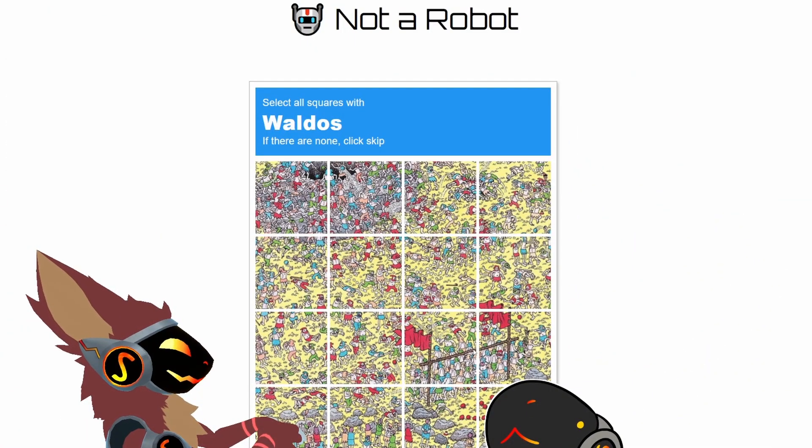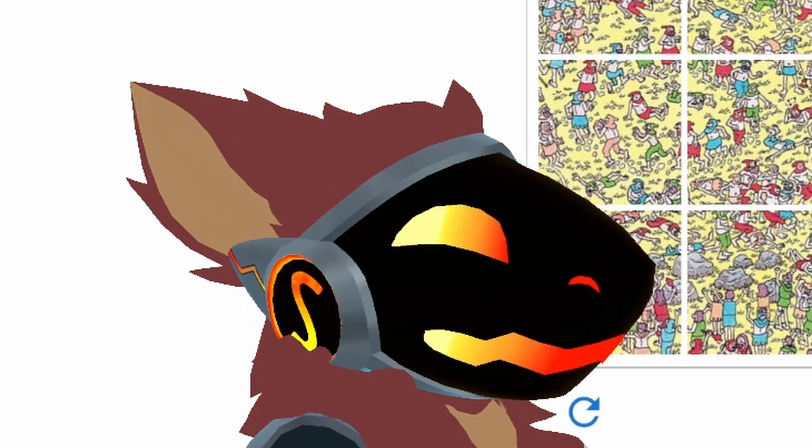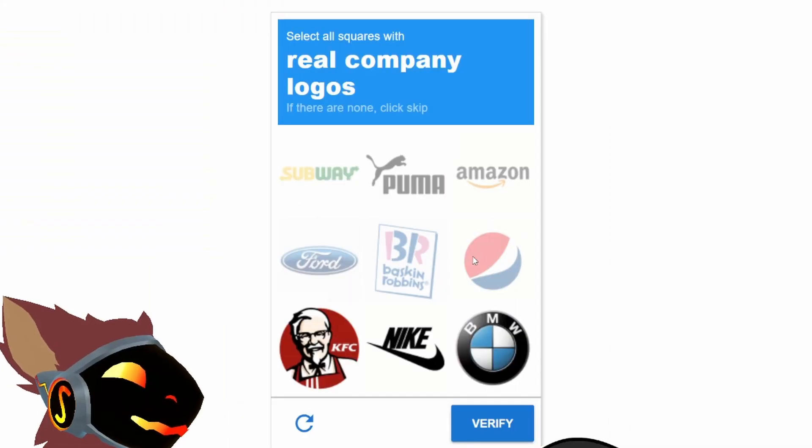Oh no! Select all squares with Waldos. Prime numbers — that's a bunch of letters, that's not a number. They're all real company logos? These are all real companies.